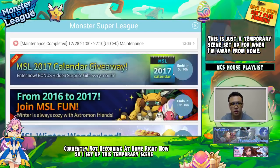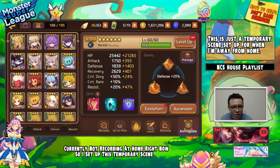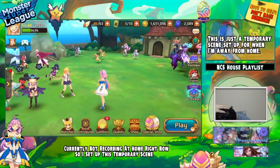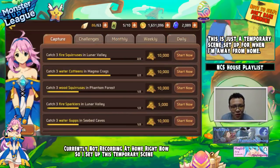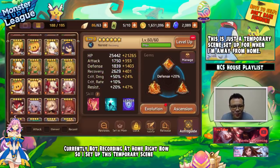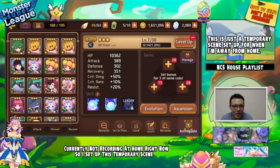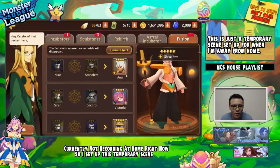The event just ended — are you kidding me?! I wasn't watching the date, holy crap it ended! I'm so tilted. I didn't know it was going to end today. Nobody told me. I spent all this gold and I have this Evil Three thing and now I can't do the fusion. What the heck is this?